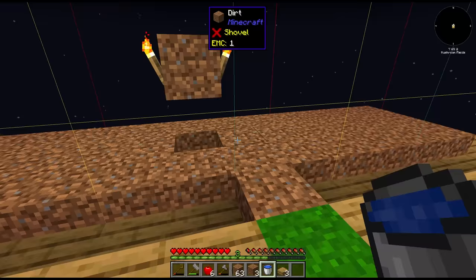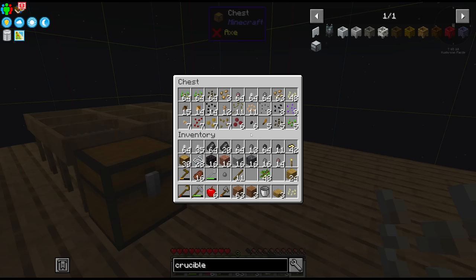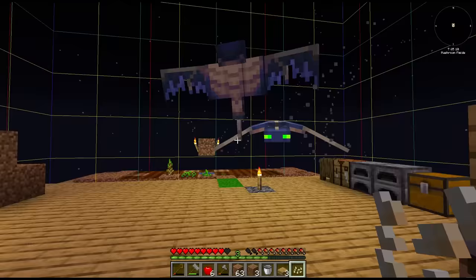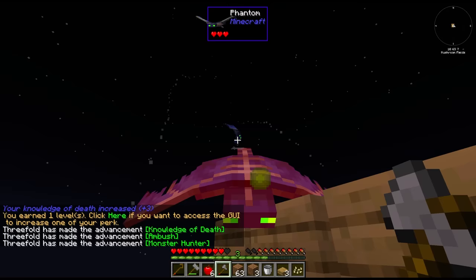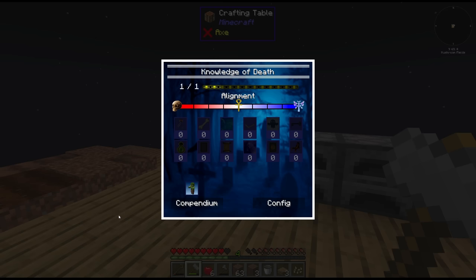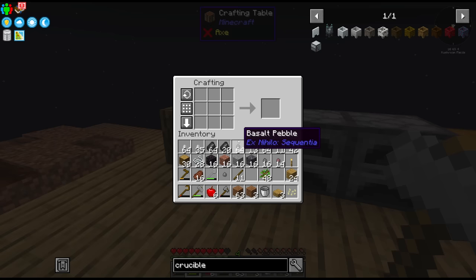We are in 1.18 as mentioned, so we should be able to waterlog slabs. We'll plant an assortment of different seeds. Oh, we do get grass seeds — nice. Uh-oh, we have visitors. I guess these guys have different conditions to regular hostile mobs. Got them. There's some sort of level-up GUI here — I don't know what that is. But I think that means it's time for a bed. Can we make wool? Yes.